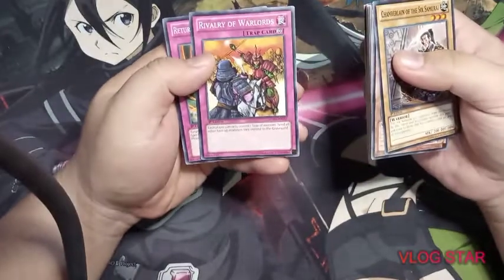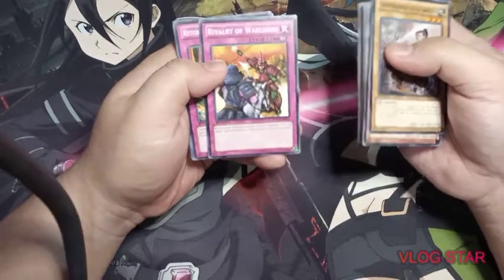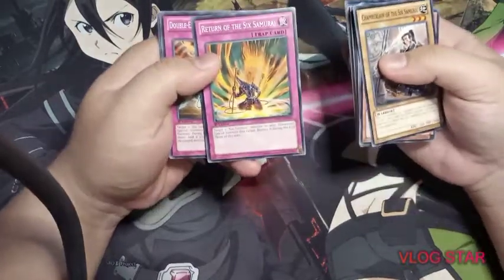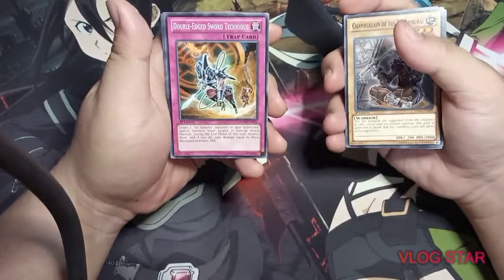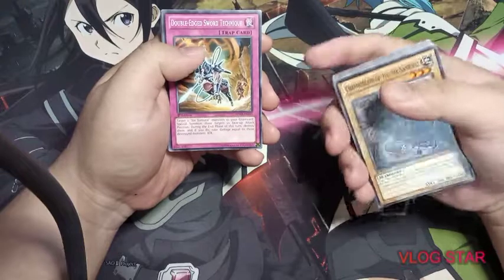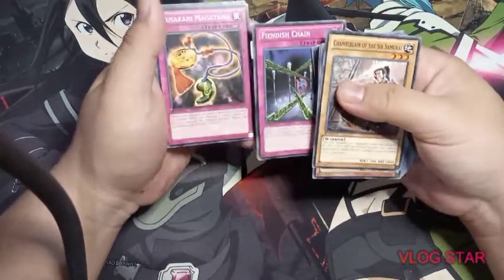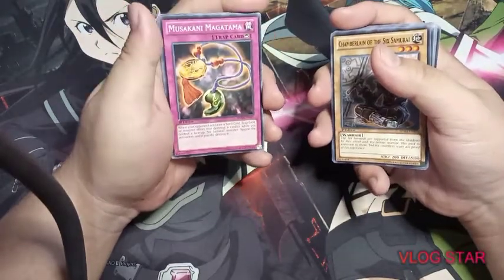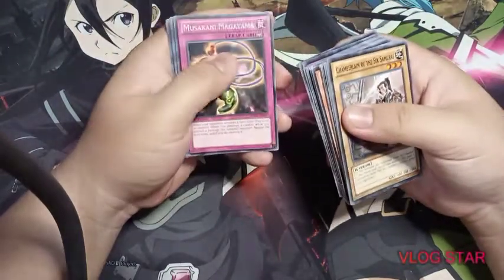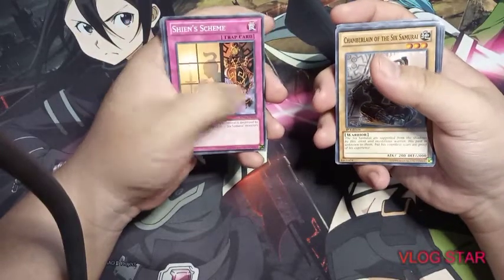Now for the traps: Rivalry of Warlords — each player can only control one type of monster. Since every monster in this deck is warrior-type, you pick that, and if your opponent has a mix of types they can only keep one. Return of the Six Samurai is like Call of the Haunted for Six Samurais but only until end phase. Double-Edge Sword Technique lets you summon two but during the end phase they are destroyed and you take damage equal to their attacks. Musakani Magatama can negate spells, traps, and monster effects that would destroy a card, as long as you control a Six Samurai.